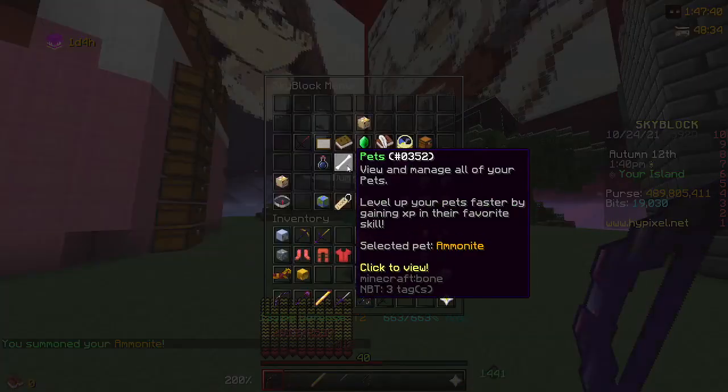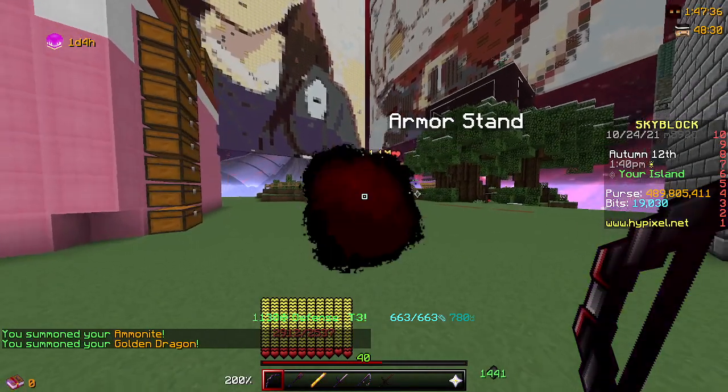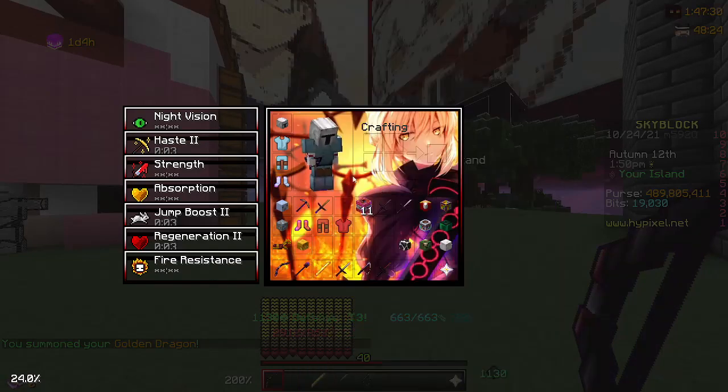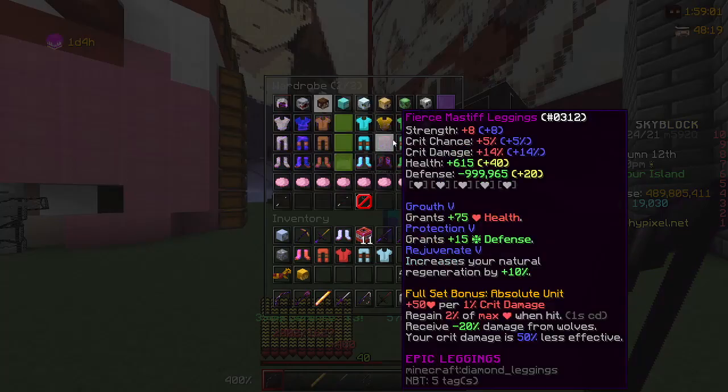If I use another pet and then go back to just regular G-Drake, you see I only deal around 4800 — a lot less damage. This also works with something like Shark Armor.